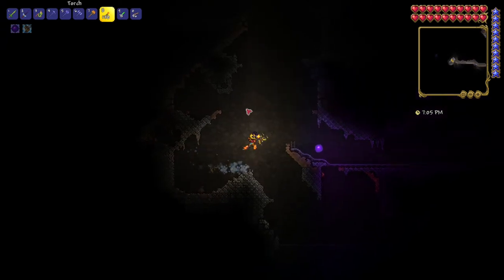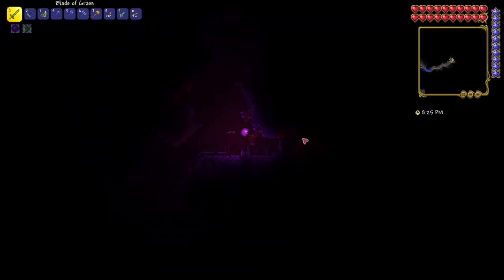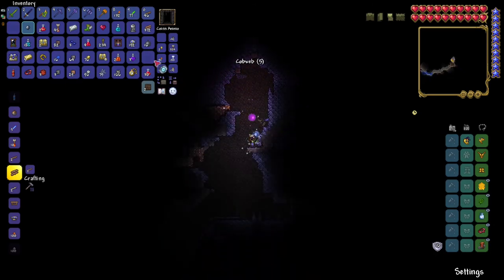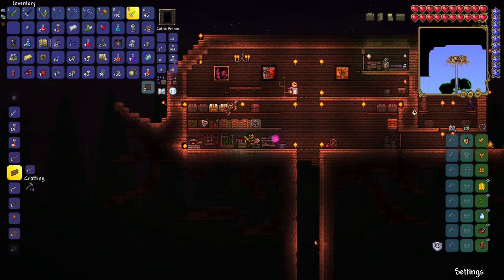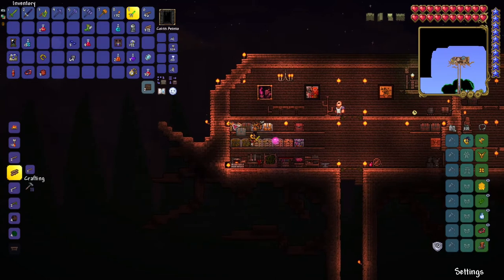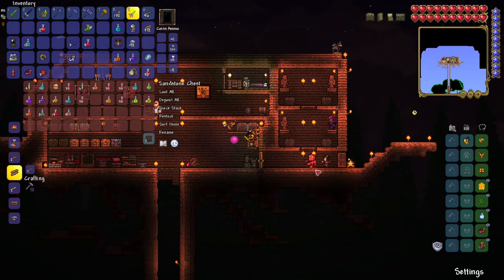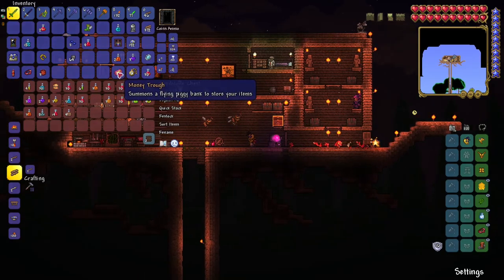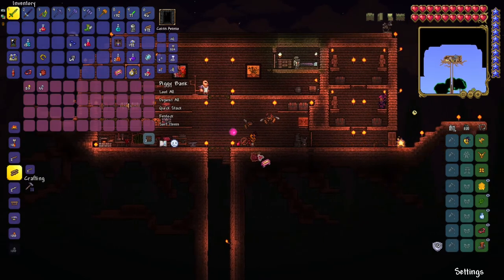Nothing really matters, so I'm just going to magic mirror home. Everything is red — I'm going to die, please I don't want to die. Look at this blood moon — a blood zombie, and a flying piggy bank to store your items. That's pretty cool, so we get a flying piggy bank.